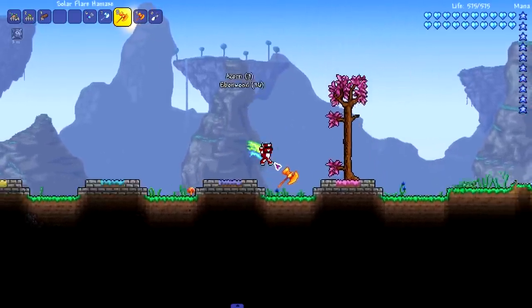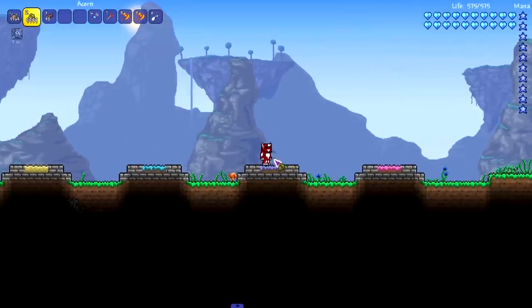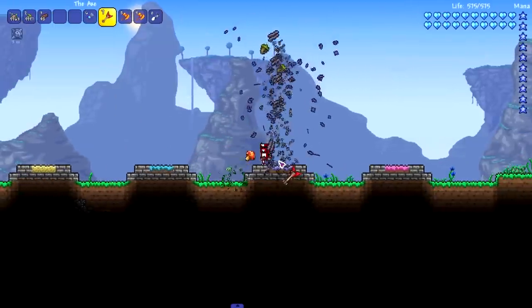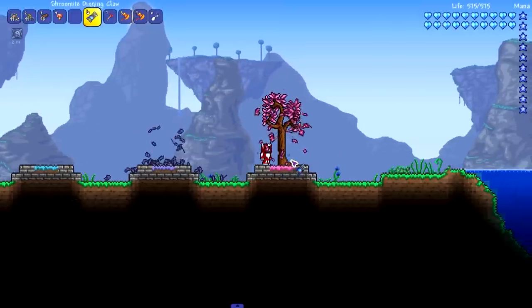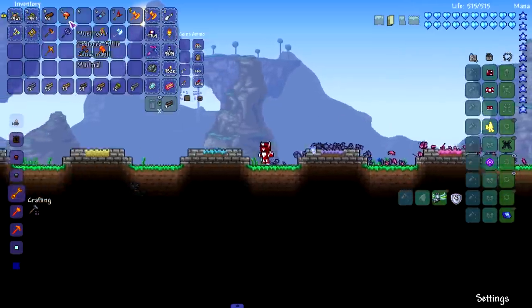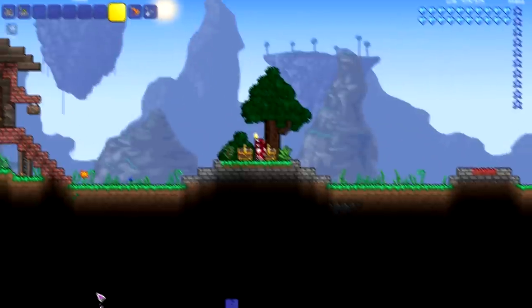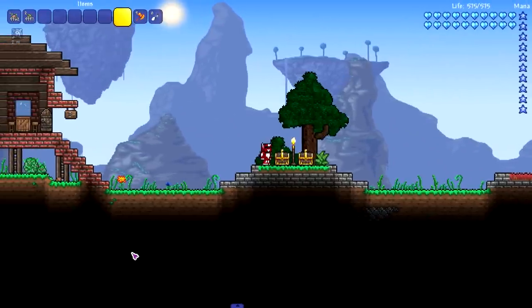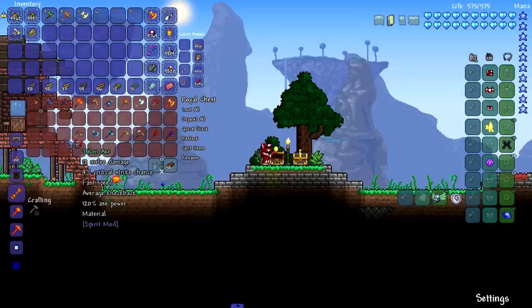This is probably the fastest axe in vanilla — these two seem like they can rival each other, and this one makes cool noises. It's really hard to tell which axe is the absolute best. Now we're moving on to modded axes — I chose the Spirit mod and the Thorium mod for this set. I have about ten axes here to test: five from Spirit mod and five from Thorium.